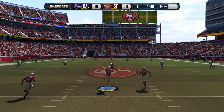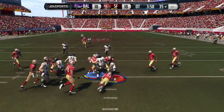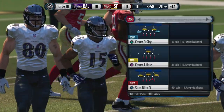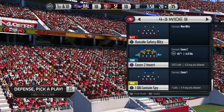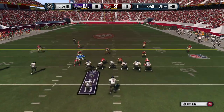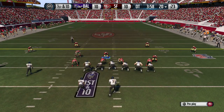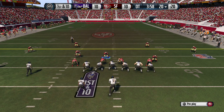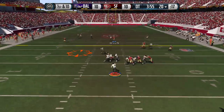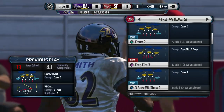On the kickoff, kick it deep — it's hard to return. But also be careful: put people to the outside so he won't run it, and guard the middle in case he goes straight up the gut for a big gain. We're going cover two invert. Setting up defense — man up on the slot, put this guy down next to the defensive end, blitz him there. We're not containing because we're not afraid of Flacco running the ball.